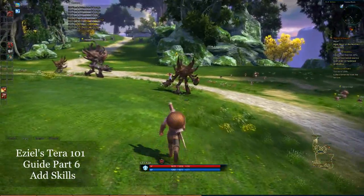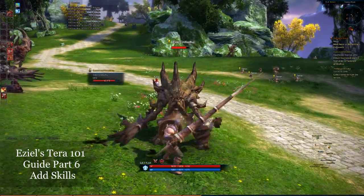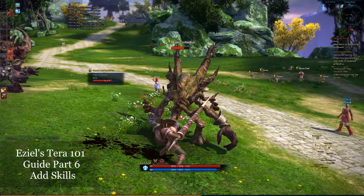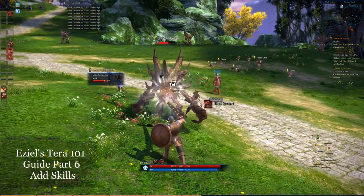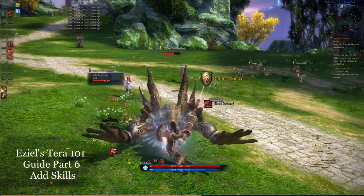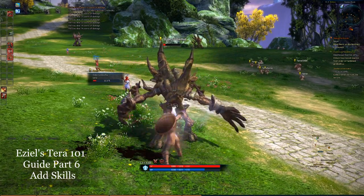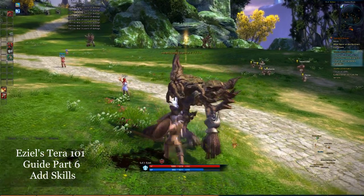I'm going to attack this guy here. They're really slow. Now I put my Stand Fast up and you see the Shield Barrage comes up right there. I'm going to let him hit me one more time, and you can see you hit the spacebar to initiate that. So I just want to show you where you go to get your skills and how to put them together.